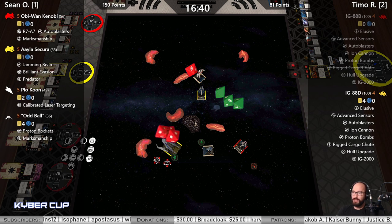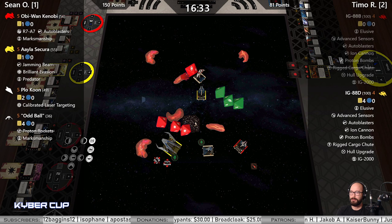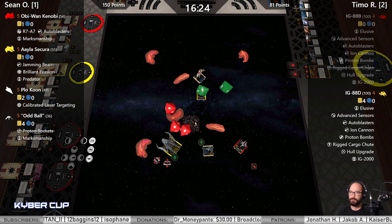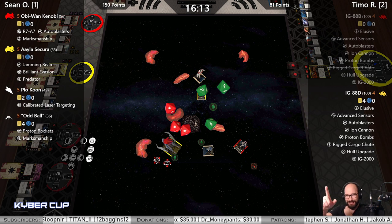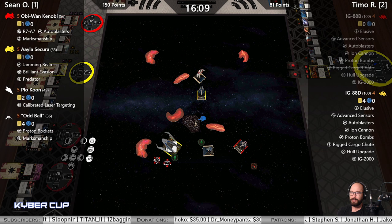Two hits — spin the force point? One evade, one eyeball, spins a calculate. Nope, he's going to use Elusive. Hey-oh! And spin a calculate — now that is an IG roll. Put that on your IG story.